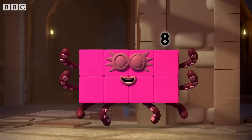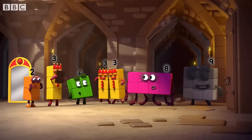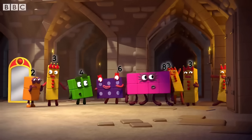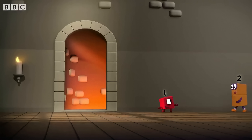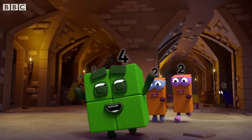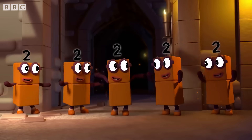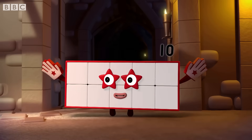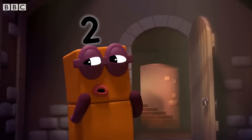Two lots of four is eight. No, no, no. We need a five. And we're missing seven and ten. Who wants to try next? It's a big surprise. Five lots of ten is ten. That's ten sorted. All we need now is five and seven. Next.